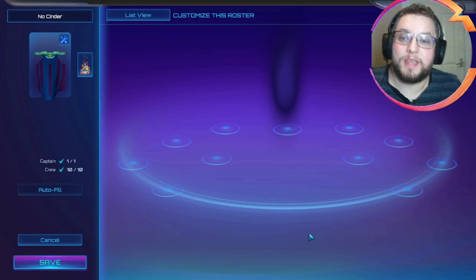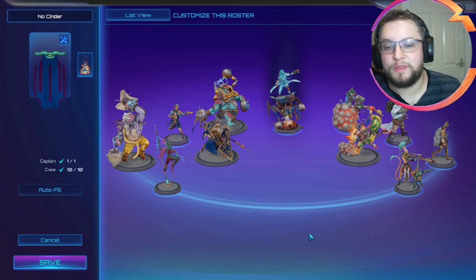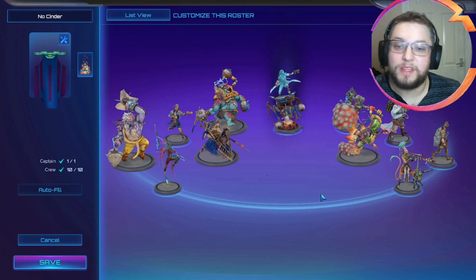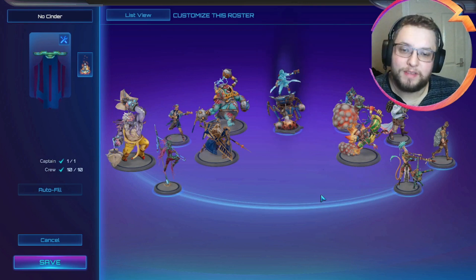Now you might be thinking it seems a little bit bizarre to not generate any cinder when cinder is the only way to use abilities, but what we've done is put together a list where there's not many abilities whatsoever, and the ones that we have got only ever use two cinder.